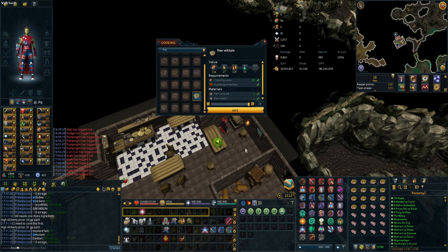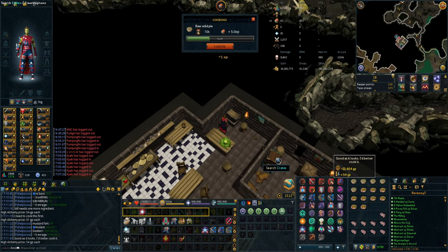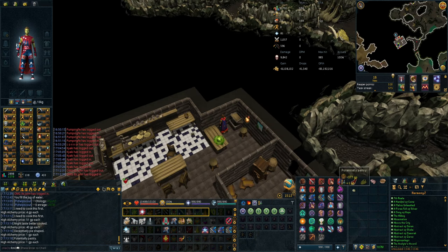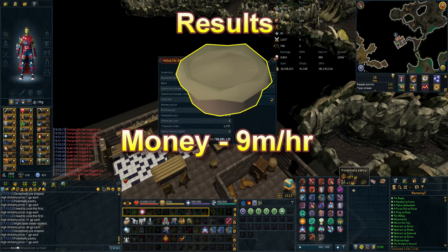Adding an ingredient 14 times will take about 20 seconds including banking, so you can make up to 840 raw wild pies per hour. You can then sell the pies on the Grand Exchange — buy one raw wild pie at the instant price and then sell all of yours for slightly below that price. Doing this method you should make around 9 million GP per hour if the price is stable.